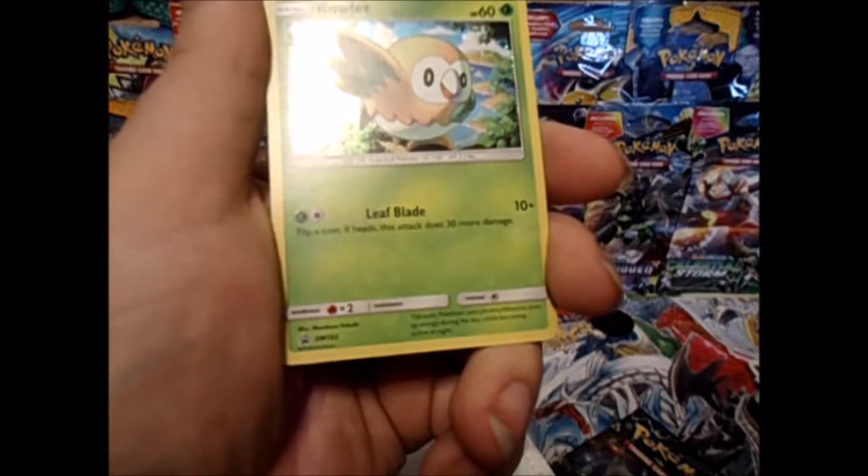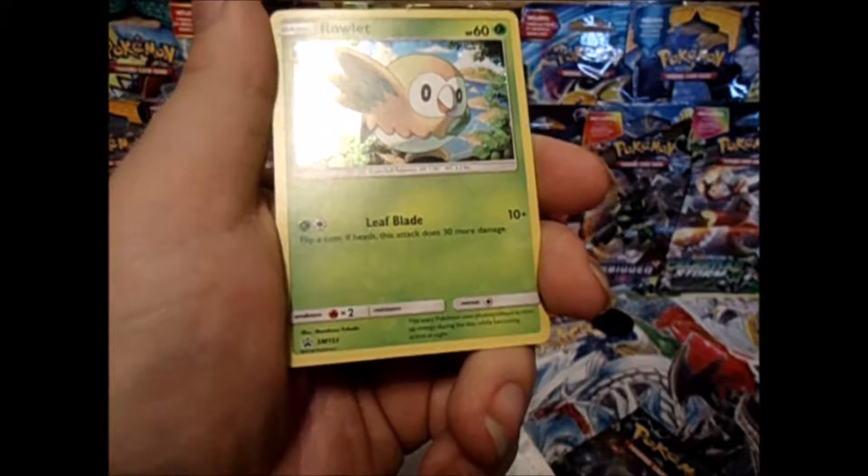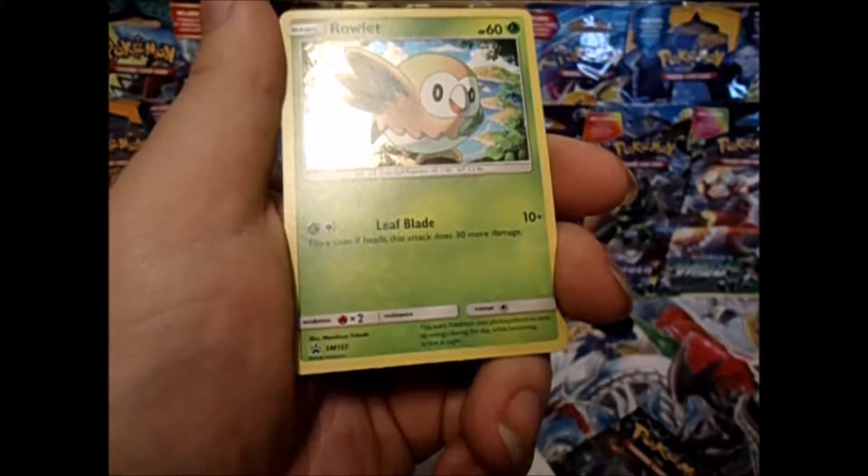Alright, Rowlet with Leaf Blade - flip a coin, if heads it does more damage. Promo number 153. Not too bad.